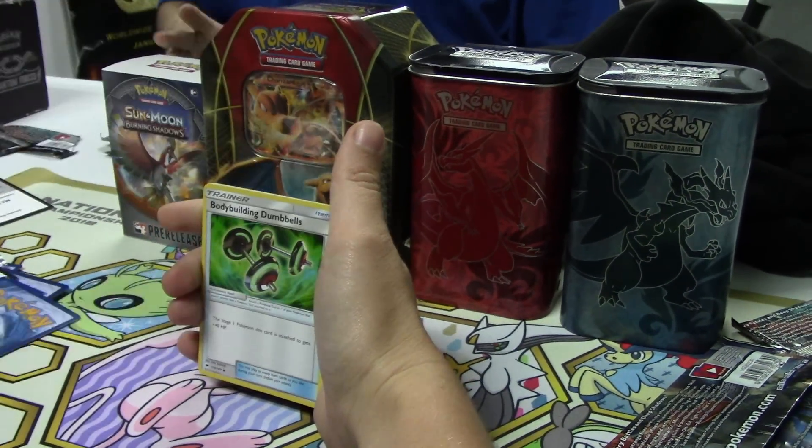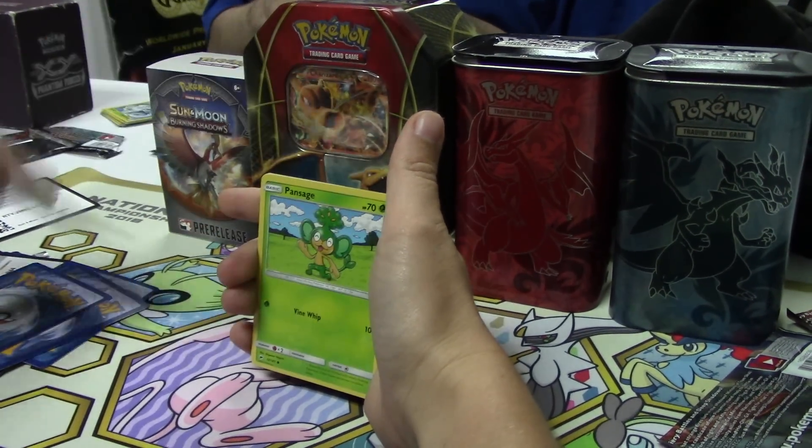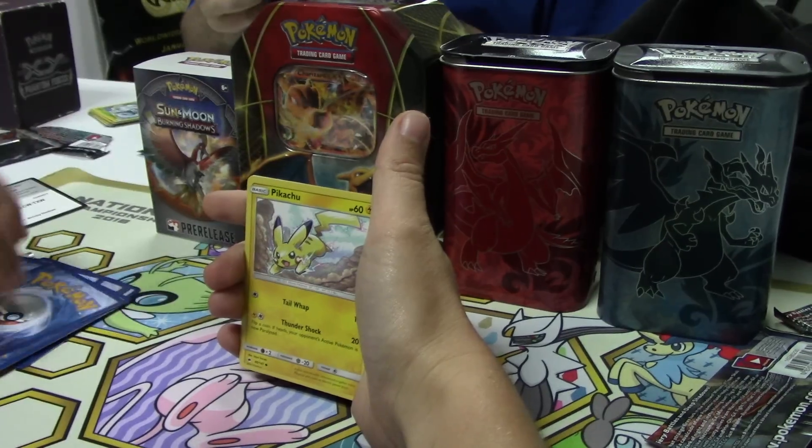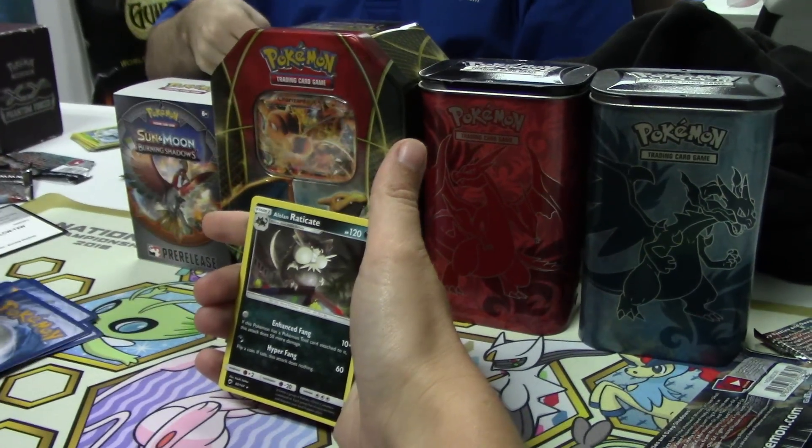We've got a Fighting Energy, Bodybuilding Dumbbells, Sophocles, Electabuzz, Stufful, Handstamp, Grubbin, Pikachu, Panpour, Toxicroak Reverse which is a rare, and our final rare — a little Eradicate. That sucks.